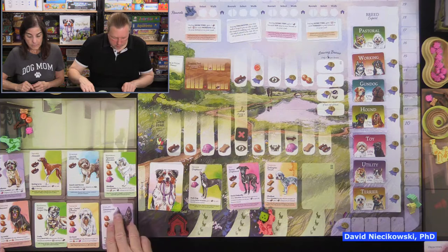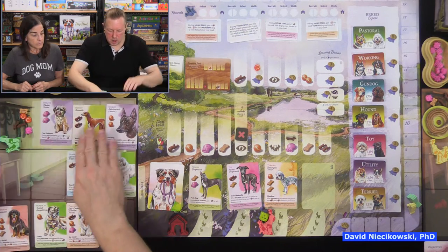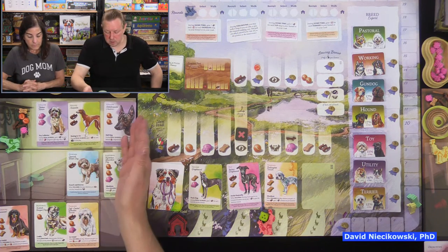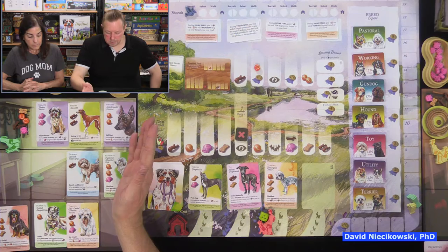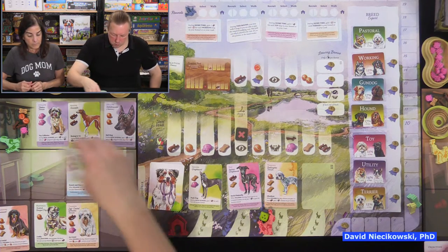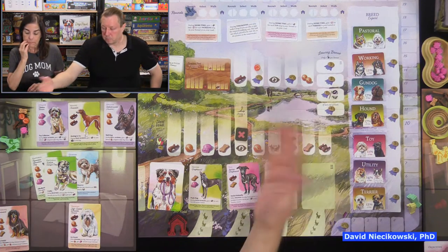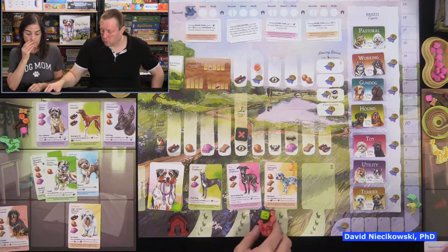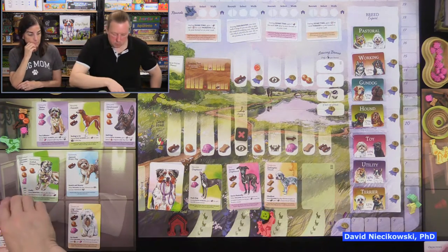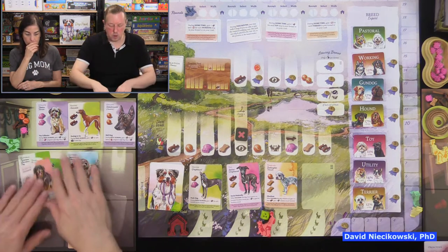For example, I might have two pastoral dogs. If I have the most pastorals I get eight points, but if we're tied we both get eight. If Julie or the auto walker has more than me, I get no points. Then we go down the line checking each breed.